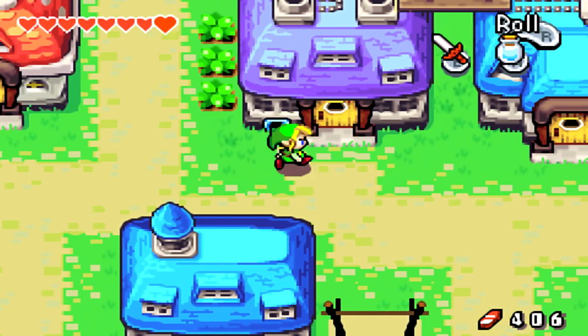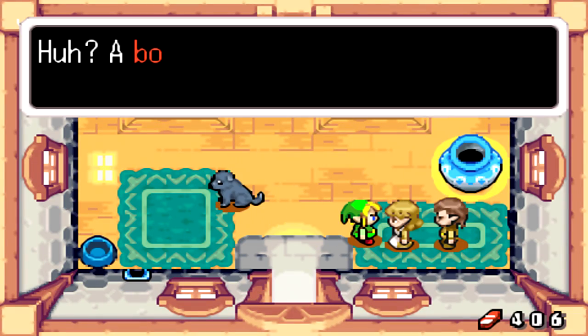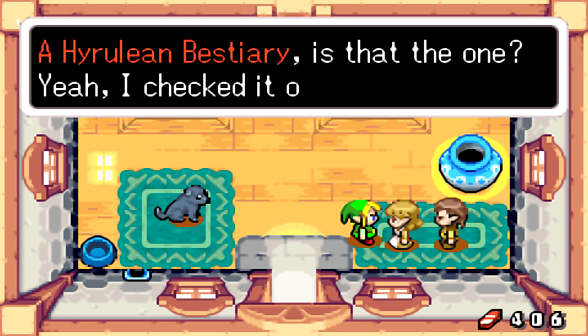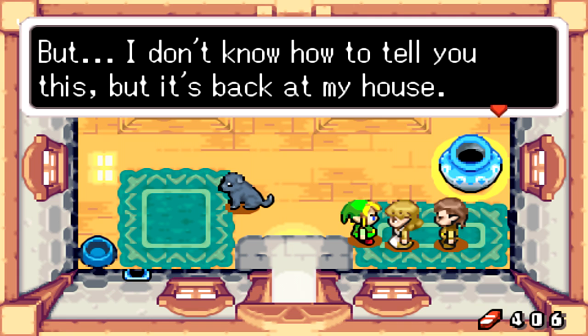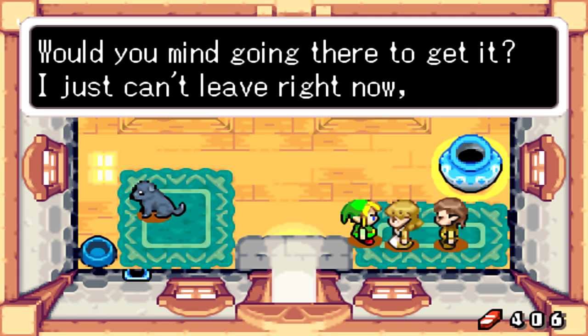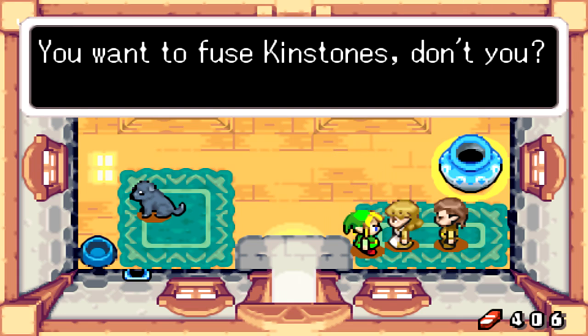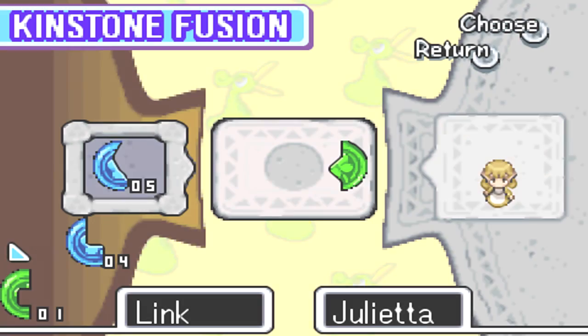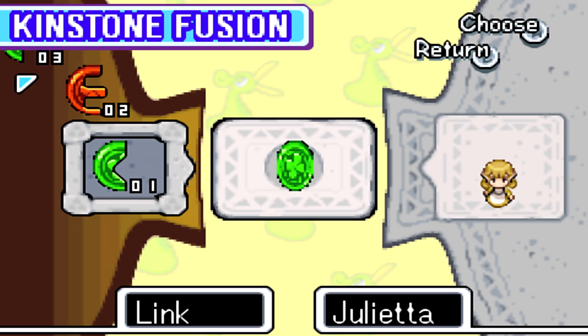I believe this is the woman. 'A book from the library — Hyrulean Bestiary? Is that the one? Yeah, I checked it out a while ago. You came all this way to get it? Wow, you're one dedicated librarian. But I don't know how to tell you this — it's back at my house. Would you mind going there to get it? I can't leave right now.' We can fuse kinstones with you — what do you give us, Julietta, the overdue bookkeeper? You are going to give us a treasure chest.